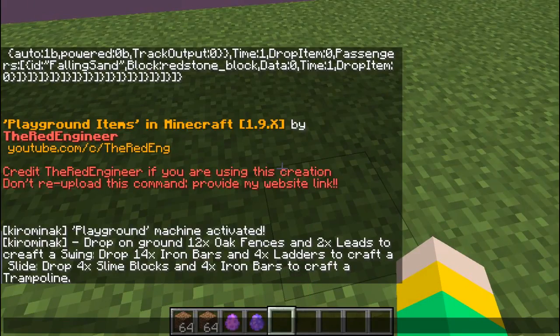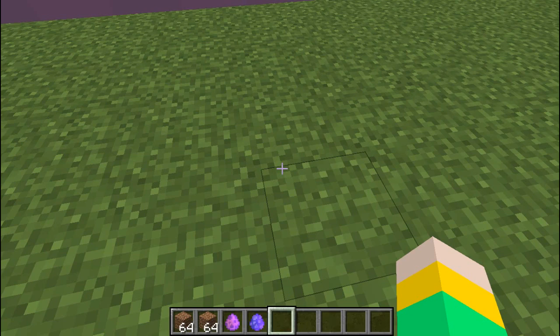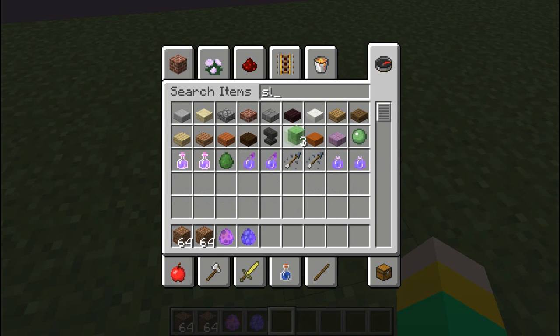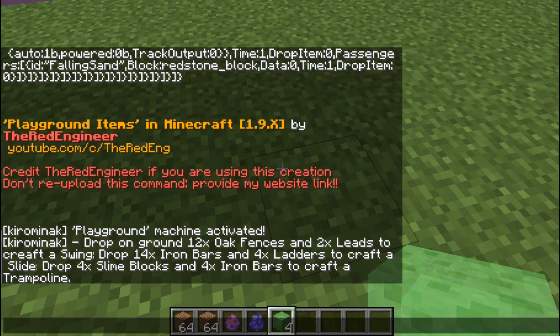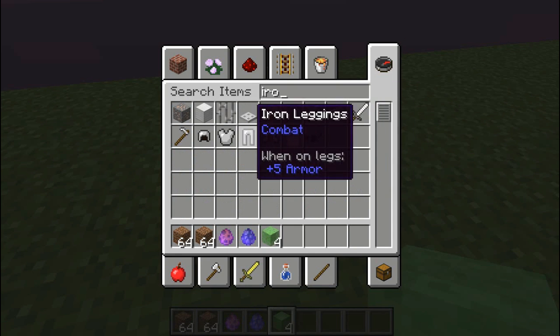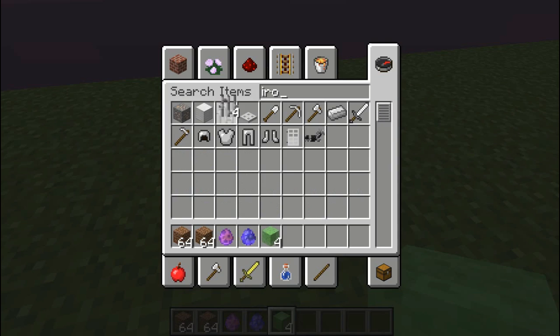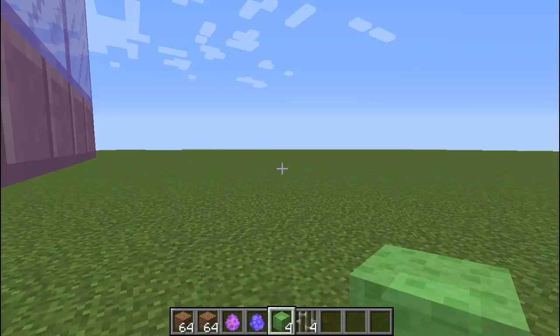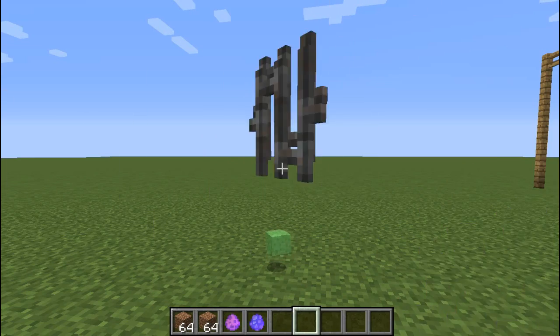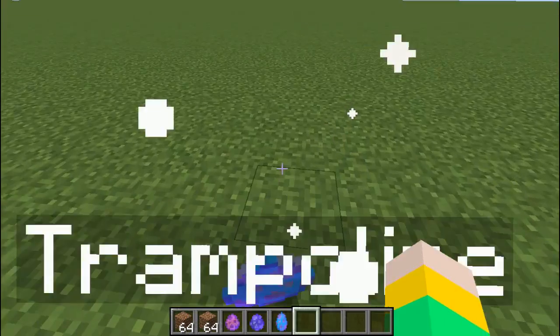Now we're going to craft a trampoline. You're going to need four slime blocks and four iron bars. So we're going to get four slime blocks and four iron bars, and then place them together — which makes a trampoline!